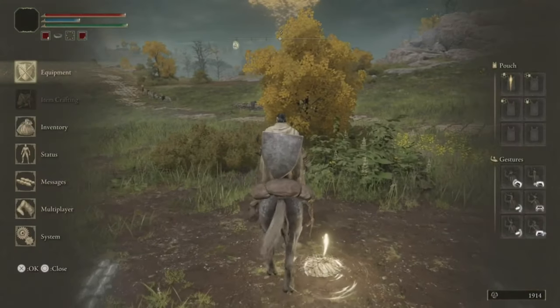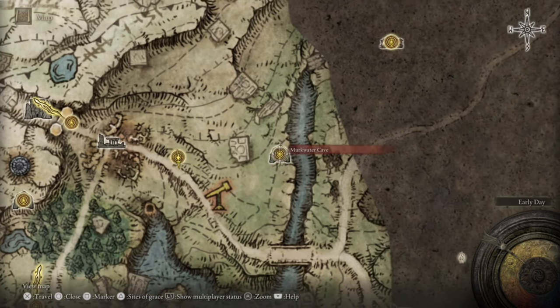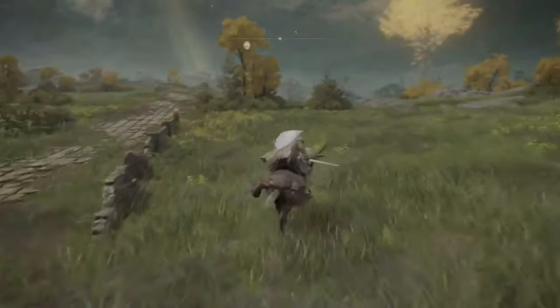This bonfire is going to be where we start the route to Lake North. We're going to head over to Murkwater Cave. To get there, just follow this path and come off to the side, wrapping around the lake shore.